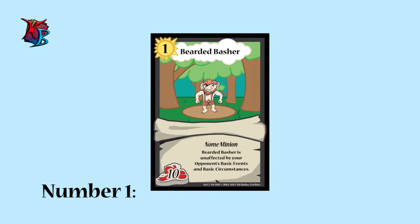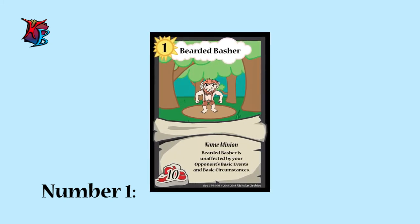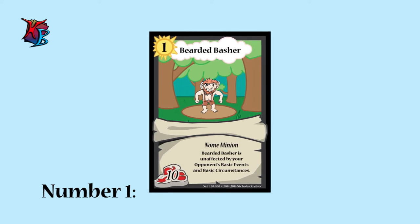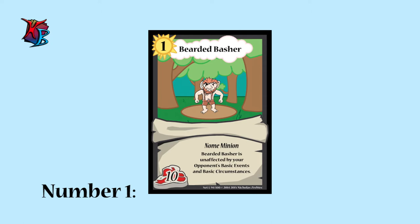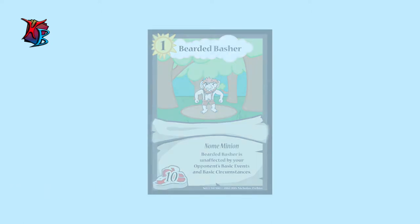Kicking it off at number 1, we have Bearded Basher. Essentially a smaller version of Tiptozer, Bearded Basher is granted cover with the ability to be unaffected by your opponent's basic events and basic circumstances. Just make sure to buff this guy up soon after it enters the field.